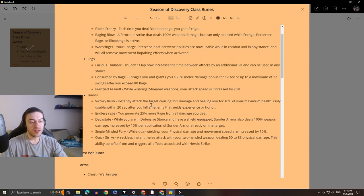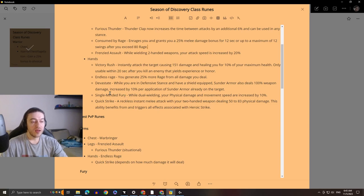For Fury PvE, for chest it's the same — Flagellation. For legs it's Consumed by Rage. The reason Fury takes Consumed by Rage is because you won't be using two-handed weapons — you'll go with Single-Minded Fury for hands, which means Frenzied Assault is off the table. Consumed by Rage is then the only other option that gives a damage increase, since Furious Thunder doesn't do anything for Fury warriors in PvE. Fury warriors may also be able to reach 80 rage more consistently than Arms warriors, so you'll proc the enrage more often. If you're not going with Single-Minded Fury, then Frenzied Assault and Endless Rage become options again.